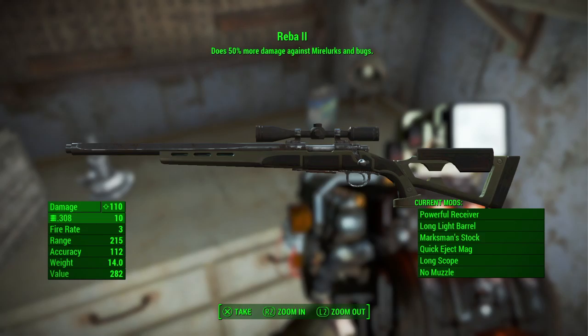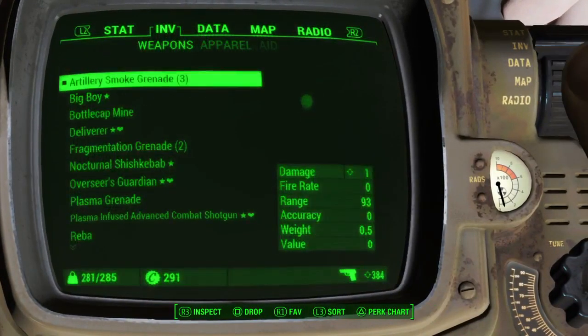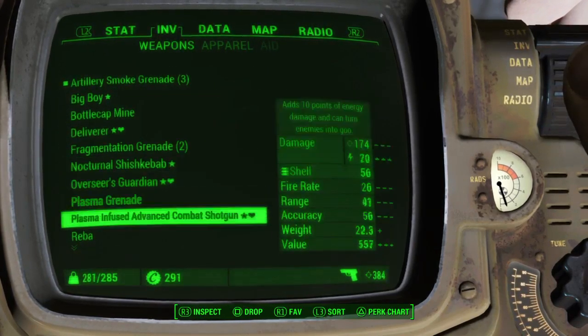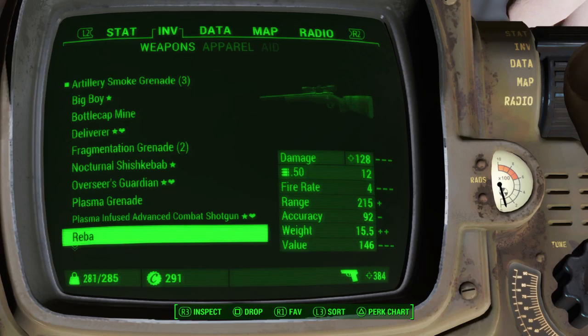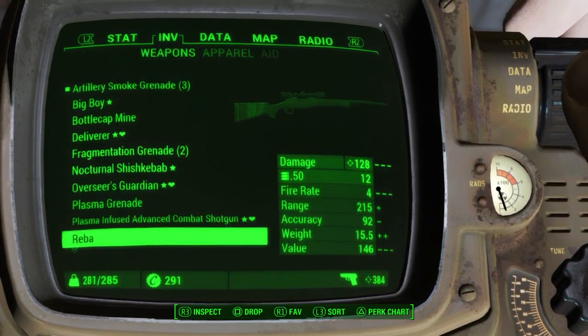Especially with a gun that you can adjust and fix. So this is my tutorial on the easiest way to get Reba 1 and Reba 2. Oh yeah, I didn't show you Reba 1. Reba 1 has no special ability — it's just a really nice, accurate .50 caliber gun that happens to have a name.